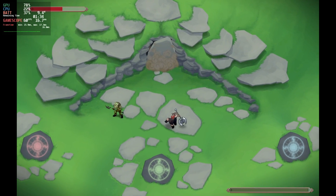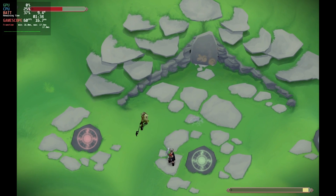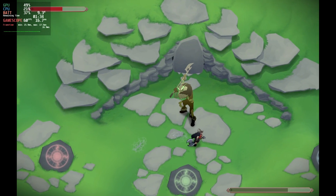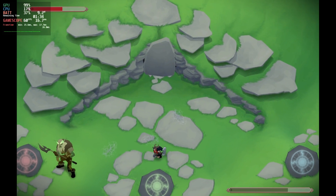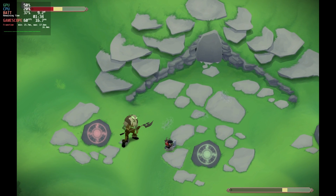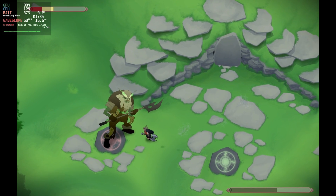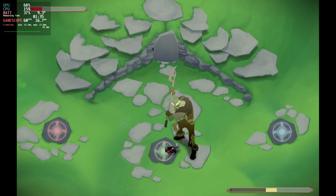Last up we have the very chill-looking game Jotun Valhalla Edition — well, at least it looks chill, but it is actually a fairly frustrating game. It's a little hack-and-slash where the wind-up on some of the axe attacks is quite long, although there are waypoints if you fail. Not much in the way of settings, so I didn't bother showing it, but this was on the highest settings and 60 frames per second is really not an issue here.